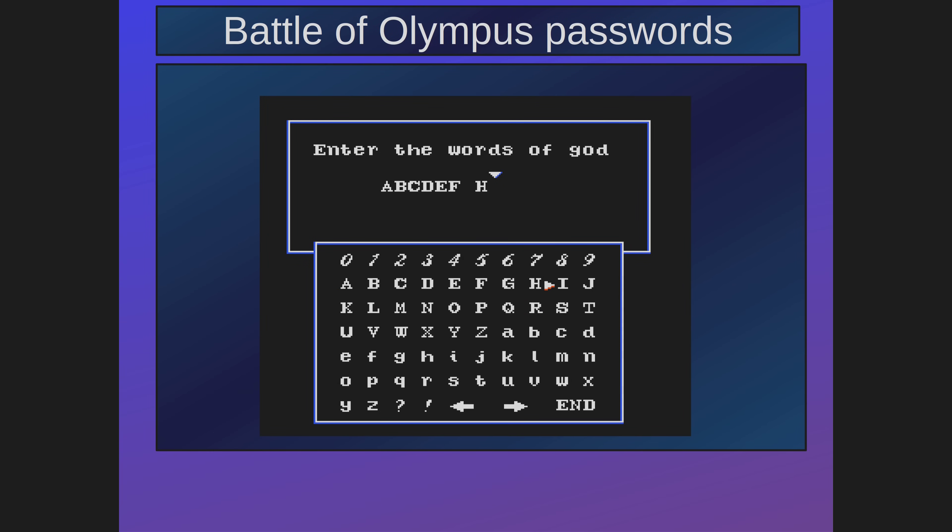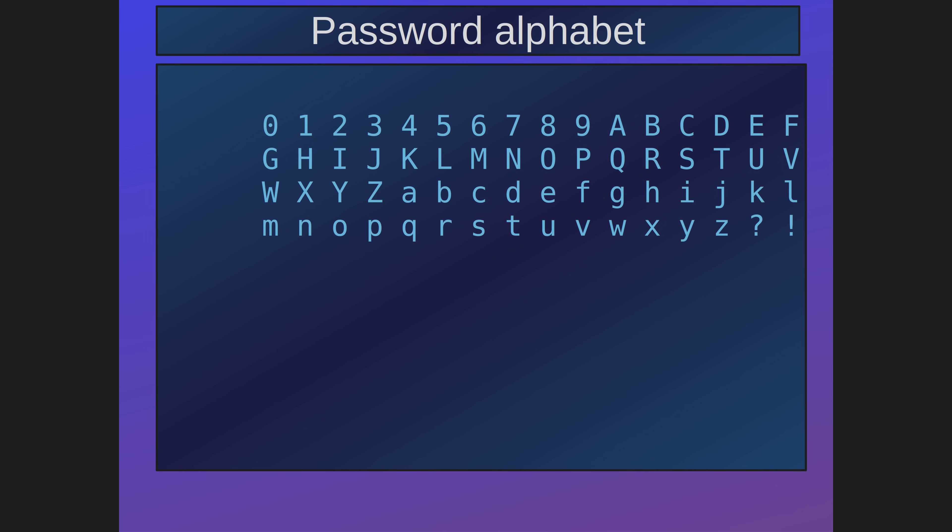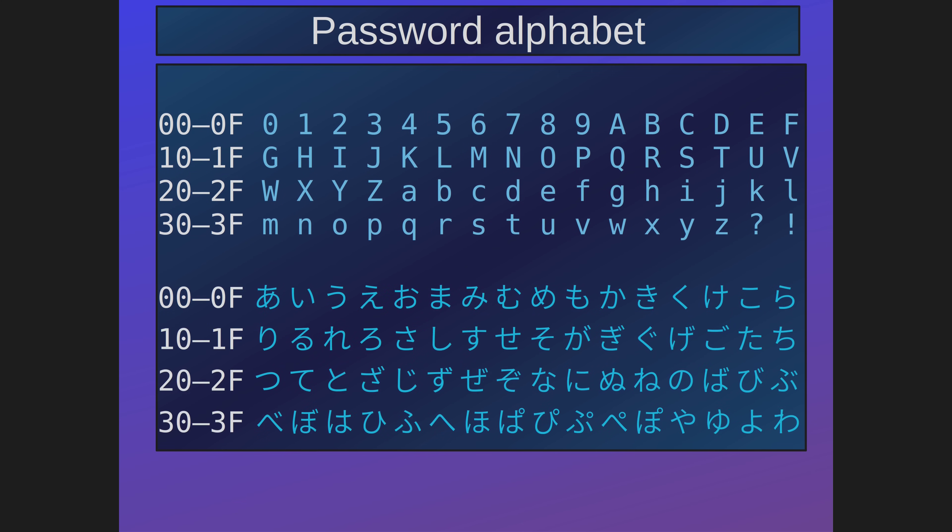The password input screen in Battle of Olympus looks like this. This is the list of symbols on the screen. Let's remove the arrows and the end, because those were user interface tools and not part of the password. We are left with these 64 symbols.